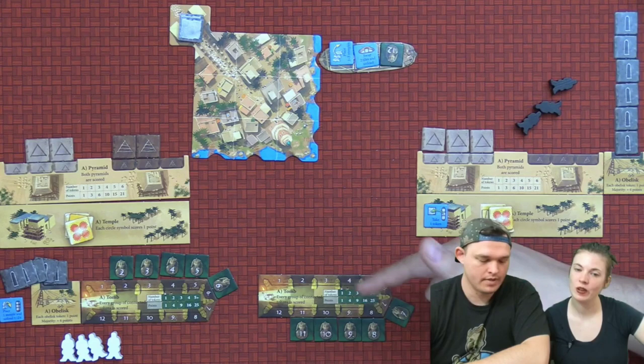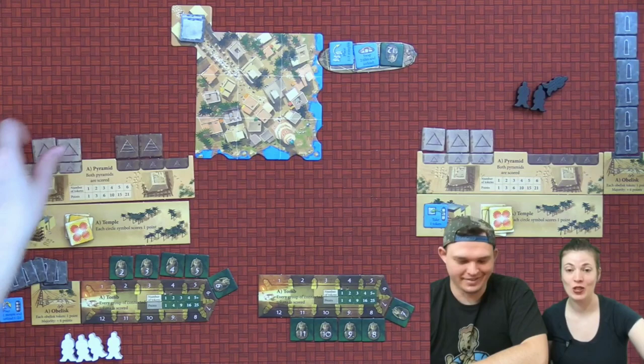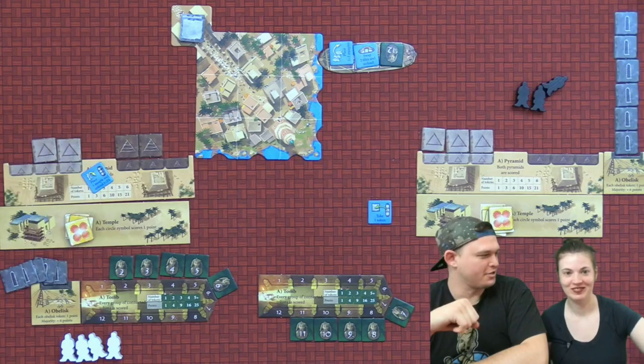I also have three pyramids, so that's six — putting me at 31. I have two-for-three and two-for-three, so I'm also at six, and we're both at 31 points. I have one blue action, so we're both at 32 points. Obelisks — this is where it's going to get interesting.